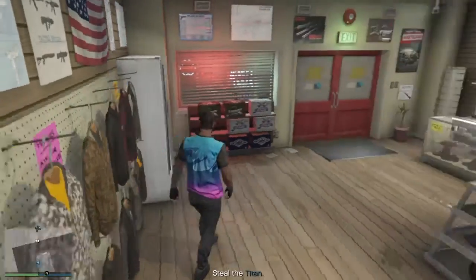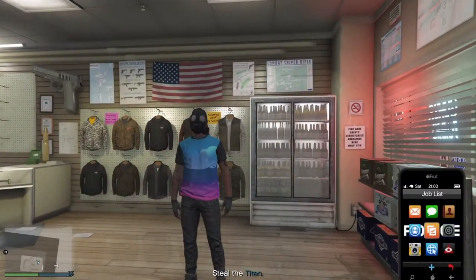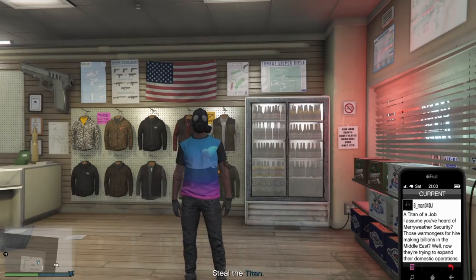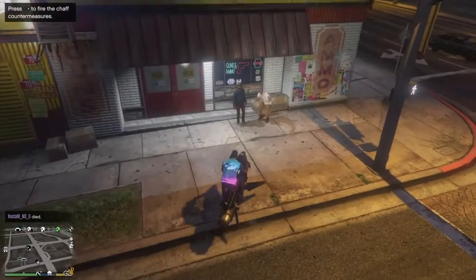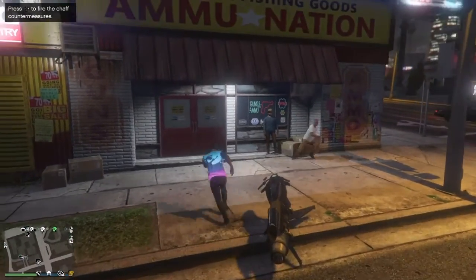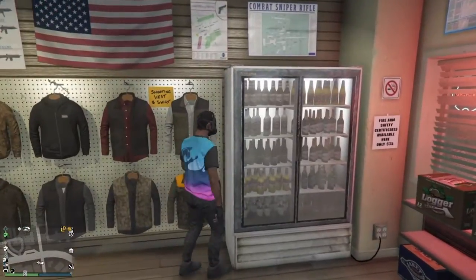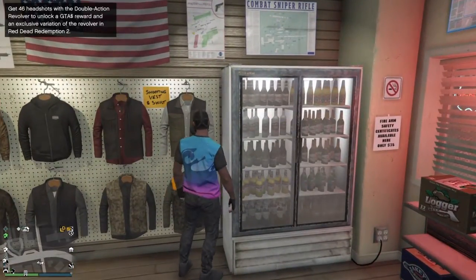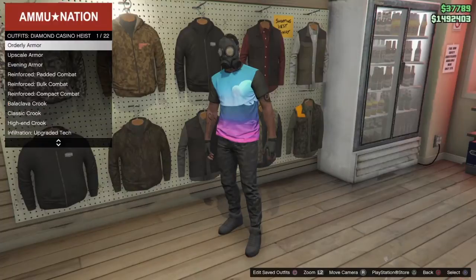Then go out and exit the job through your phone. Once you're back in the game, make your way back to the gun store, walk in, and go over to right next to the little drink machine. Press the interaction button and it'll take you to outfits. Make your way down to Diamond Casino Heist.